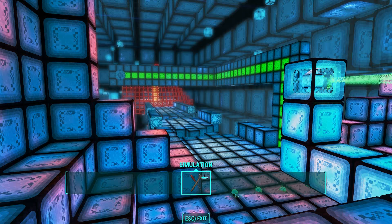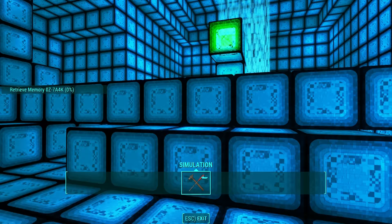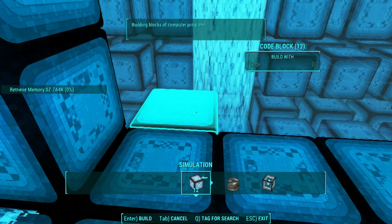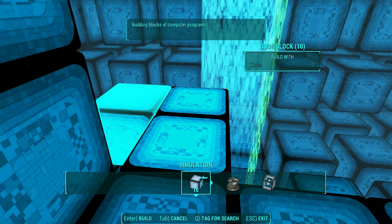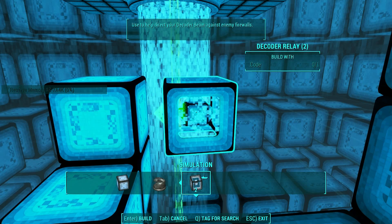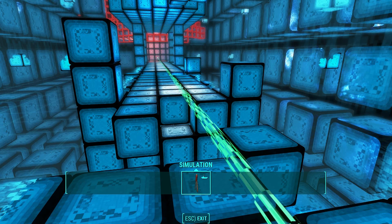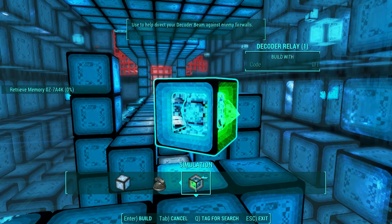Once the wall is down, deconstruct your scaffolding and store all of your blocks in your decoder relays because you need to open up the gap in the floor to allow the data stream to pass through. Hop on down to the bottom and build some scaffolding to the side of the data stream so that you can build a decoder block right in the middle of its path. Point it back out towards the third red wall. Then fill the gap in the floor directly in front of the receiver in the conduit and then stack the second decoder block on top of it and point it at the receiver. This activates the conduit and destroys the third red wall.